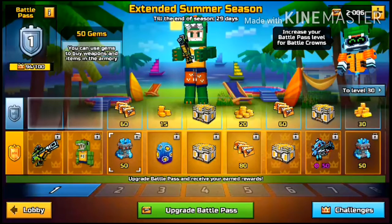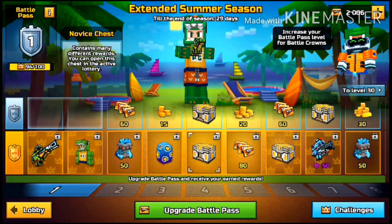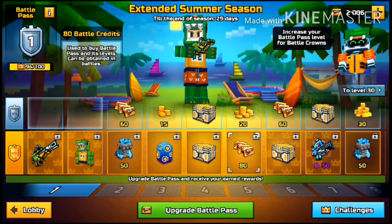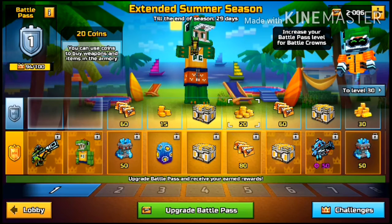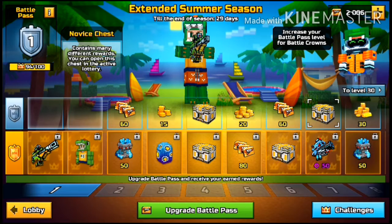You get 60 Battle Credits, 50 gems, 15 coins, then a Mythic Egg. You get 2 Novice Chests at level 4. You also get 80 Battle Credits and 20 coins at level 5. Another Novice Chest, and another one after that at level 6 and 7, along with 60 Battle Credits.